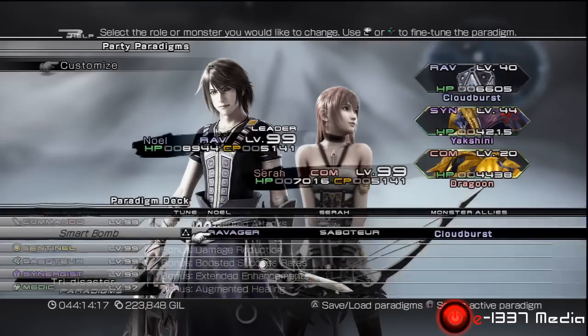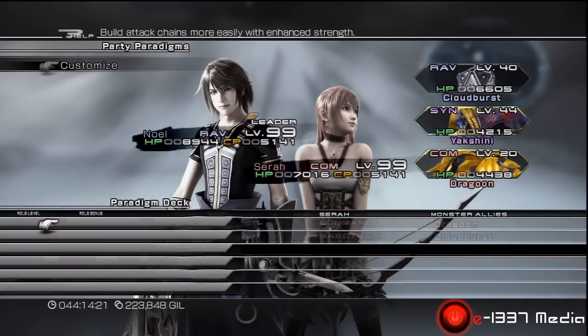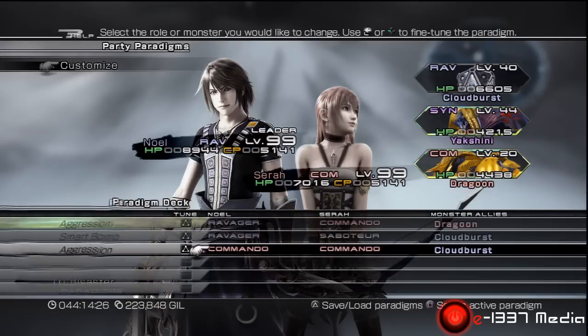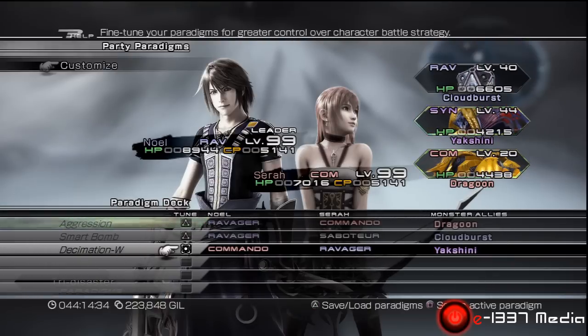So what we're going to do here for Odin — we're starting off with Aggression. Of course we're going to have Null as our party leader, as you can see. Aggression is Ravager, Commando, Commando. And then our second one is going to be Smart Bomb, which is Ravager, Saboteur, Ravager.